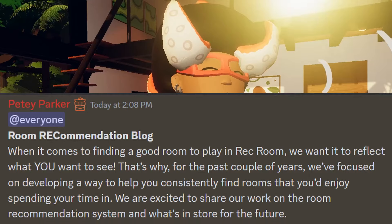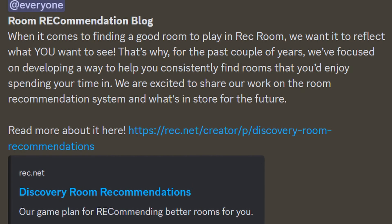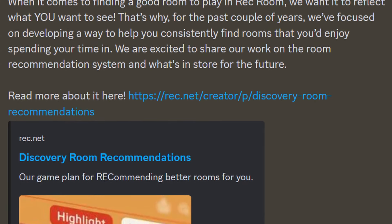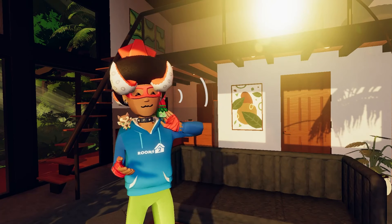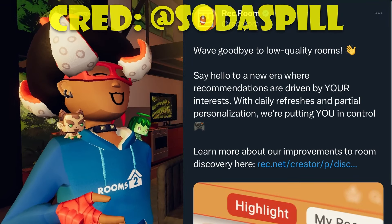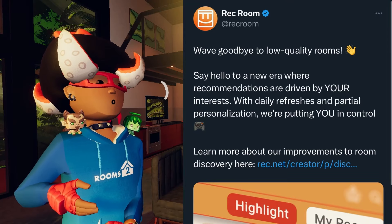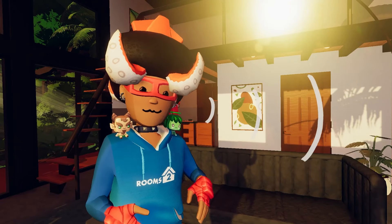It was announced that Rec Room also had a room recommendation dev blog. When it comes to finding a good room to play in Rec Room, they want it to reflect what you want to see. They say: "Wave goodbye to low-quality rooms! Say hello to a new era where our recommendations are driven by your interests, with daily refreshes and partial personalization — we're putting you in control. Learn about our improvements to room discovery here." Pretty much both of these links take you to the same room recommendations page.